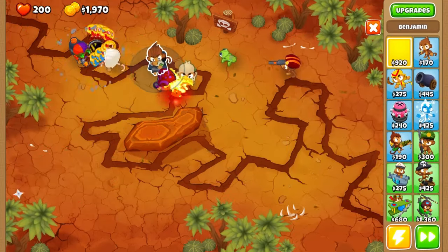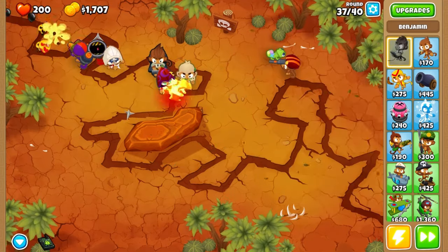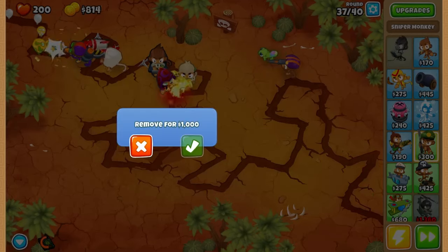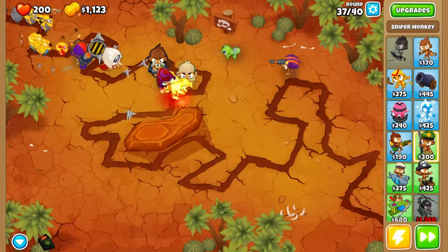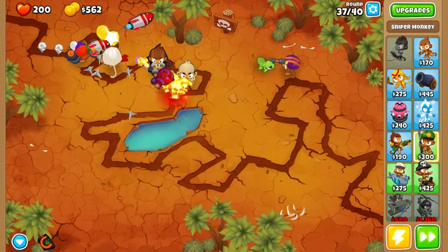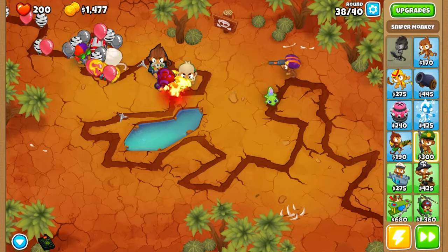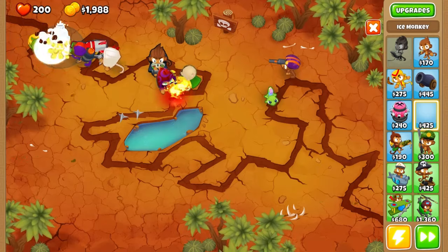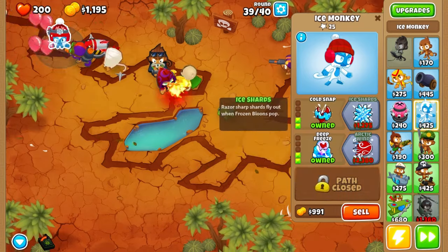Here we go, it's gonna start at level three because of the powers. Let's remove this so we can place water monkeys. We need a thousand - okay we have it. It's happening! And what placement for the Marines - will they work? Let's place a nice monkey to slow those mobs down.